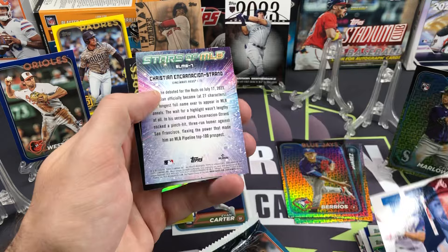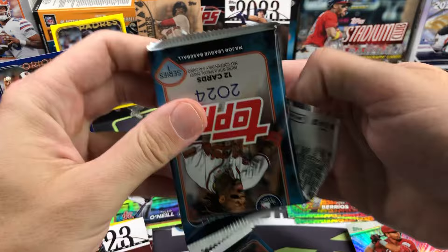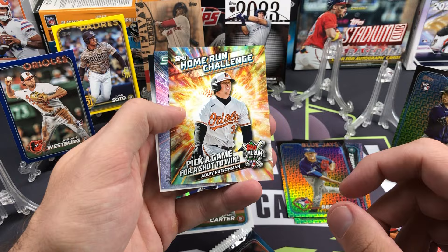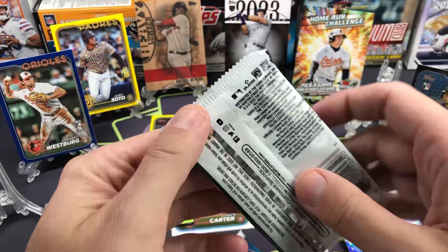Gavin Williams rookie, Brendan White rookie, we have an All-Topps Team Matt Olson, and Encarnacion-Strand Stars of MLB. We got a Home Run Challenge coming up in here. Adley Rutschman — speaking of the Orioles, very nice card there. Home Run Challenge Mookie Betts Stars of MLB.